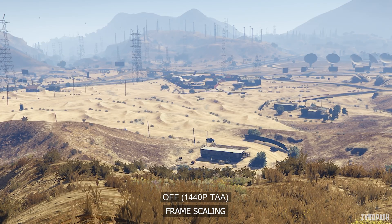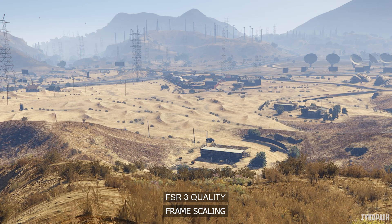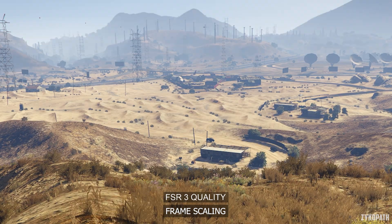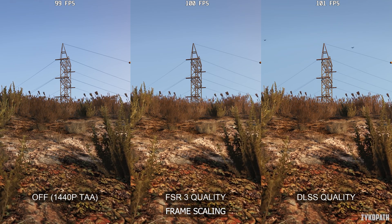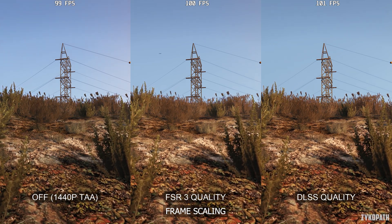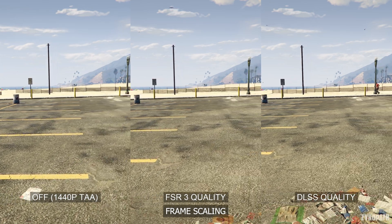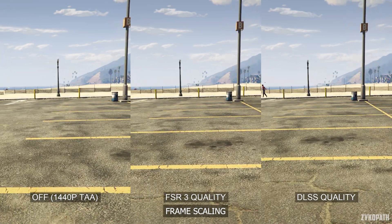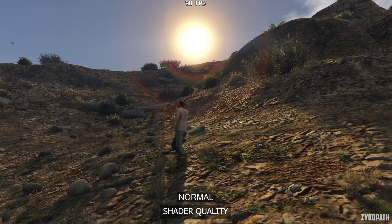As for frame scaling, also known as upscaling, going from native TAA to FSR3 quality increases sharpness and detail, and DLSS quality appears to have a little bit more stable and detailed image. Putting them all together side by side reveals that FSR3 quality has a soft look, while DLSS quality retains more details, especially seen on the grass blades. As for their quality during motion, using FSR3 quality noticeably decreases stability and adds shimmering on some surfaces, while DLSS quality is slightly more stable than native TAA. Which is why DLSS quality is my recommended option.